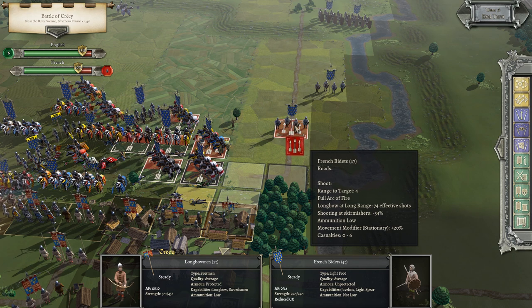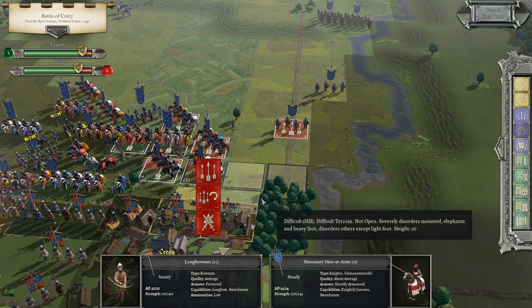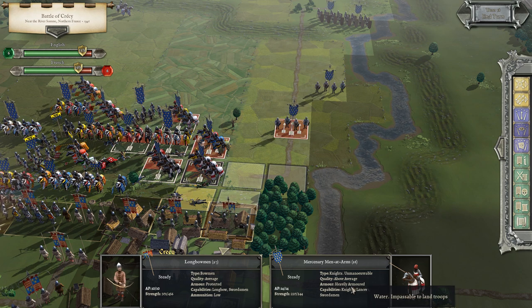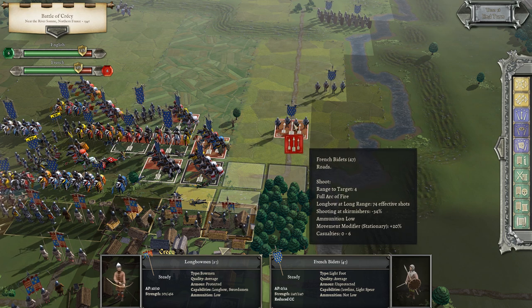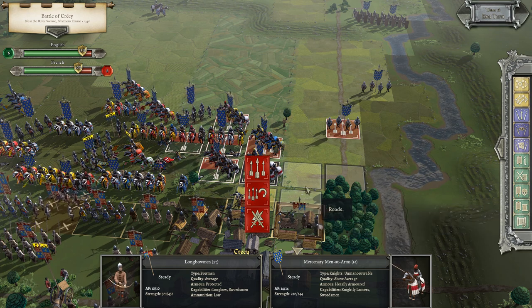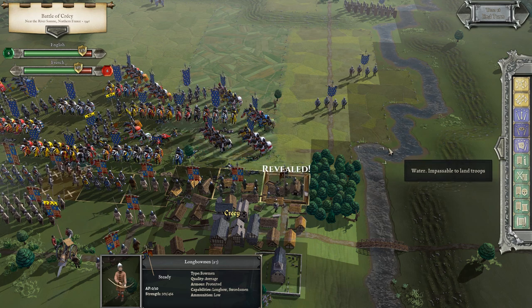What's he got here? French bidettes — or as I'll call them, bidets. They're men-at-arms, unmaneuverable, above average, heavily armored. Actually let's look at the bidets — light foot with javelins and light spear. I'm not too worried about those. Our longbowmen should carve them up. The only thing they can do is get up close — javelins only have a range of one or two, so he's going to have to get up close to us.